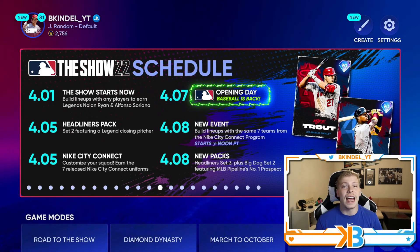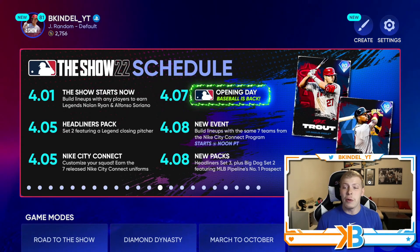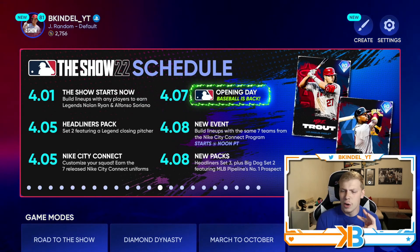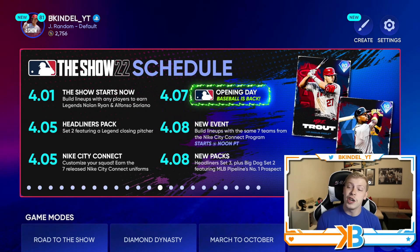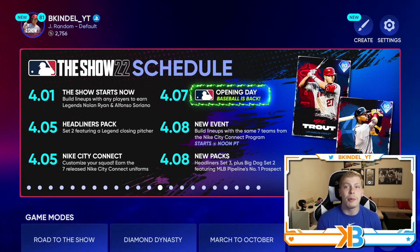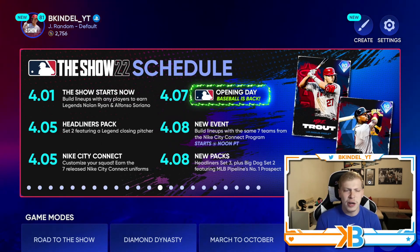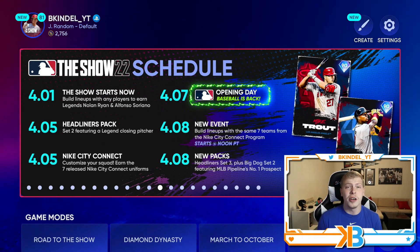And then we have a new event on Friday, so be sure to finish the current event — you only need 20 wins, it's pretty easy, three inning games. But this event will be using lineups from the same seven teams from the Nike City Connect program: Marlins, Cubs, White Sox, Giants, Dodgers, Diamondbacks, whoever else was in it. We'll also get a new headliner set three, and a Big Dog set two, which will have the number one prospect in all of baseball — Bobby Witt Jr. I don't know if it'll be a 90 or 91 overall, but he should be pretty good.